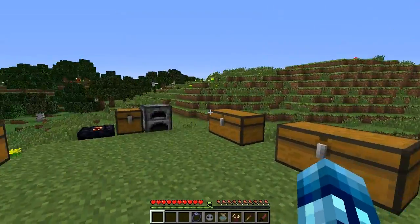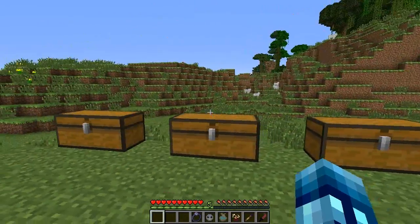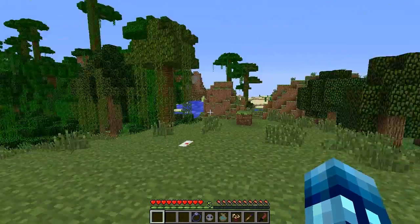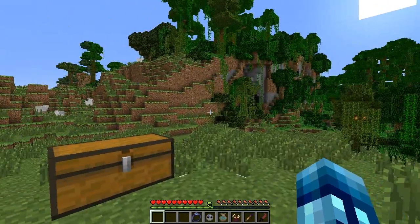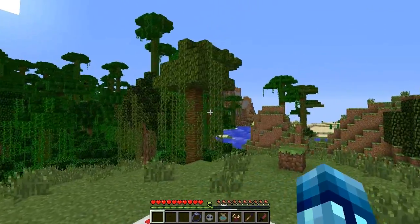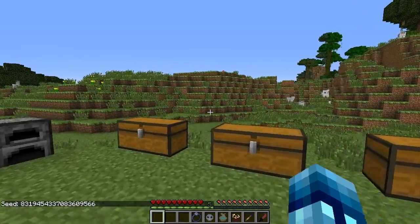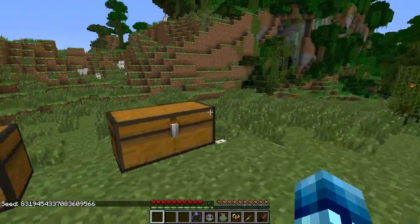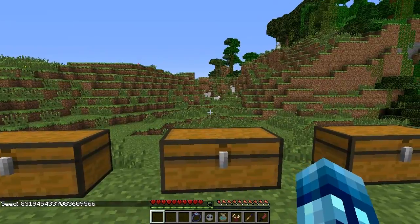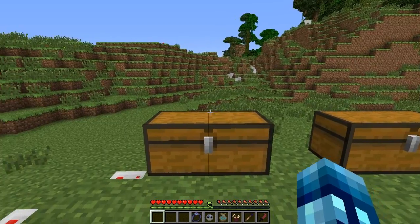Hello everyone and welcome back to the Minecraft Universe, this is Jason and today we're doing another mod review. This mod is called the Magic Utilities mod and it's really cool. First I want to mention this is a pretty great seed — jungle mixing with mountain mixing with forest. The seed will be in the description if you want it. Anyway, let's get started.